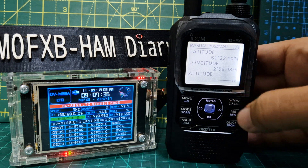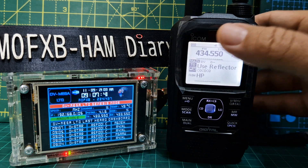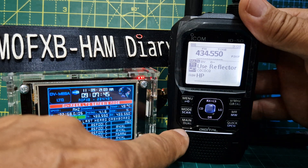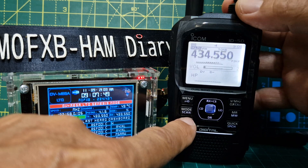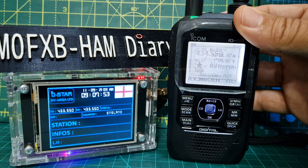Press the V button a couple of times to back all the way out. You can see we've got dual receive on at the moment — the AB button switches between main and dual. On the A band I've got my HubNet node, which is analog, and on the B band I've got my G-Star repeater.